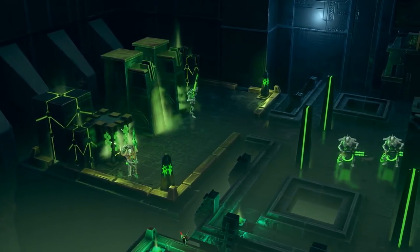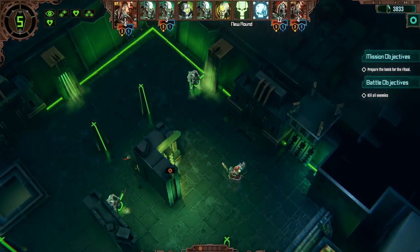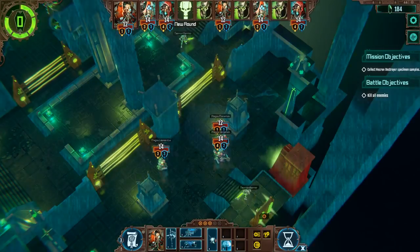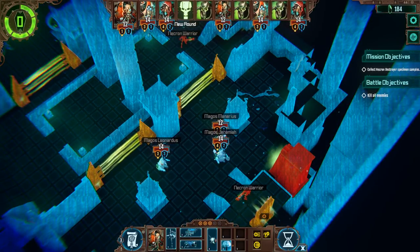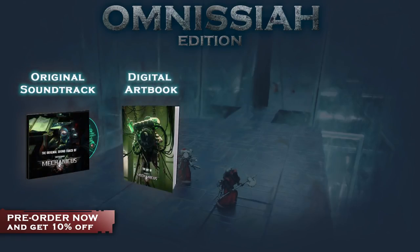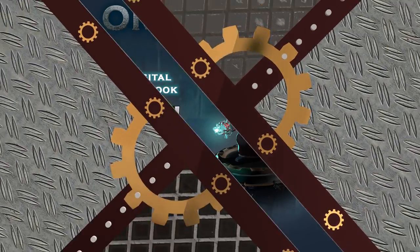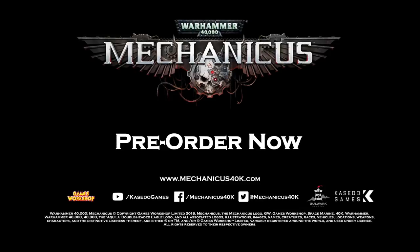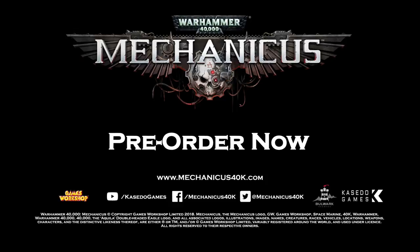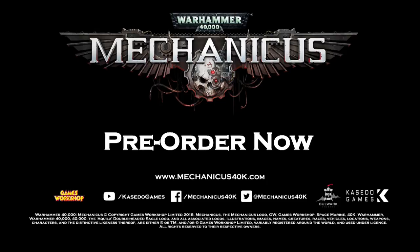So that was a look at exploration and the exciting choices that you will have to make along the way. Remember, you can pre-order Mechanicus right now and also buy the special Omnisire edition. This will give you the base game plus some really cool content such as the amazing soundtrack, digital art book, special melee weapon and an e-book. Let us know what you think, give us a thumbs up and comment below, and why not subscribe to the channel to be the first to get all the latest news on Warhammer 40k Mechanicus. Until the next video, may the Omnisire be with you.